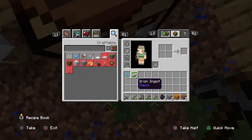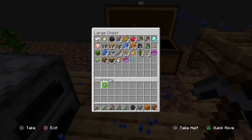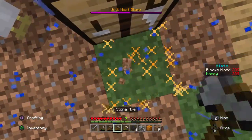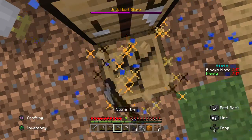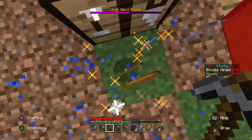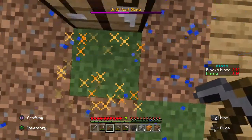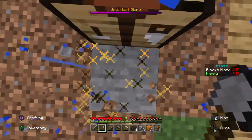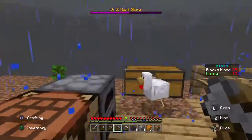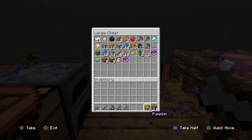Nice — iron ingots! It's always a warm welcome. We've got 11 iron ore, so that's 22 in total if you count the unsmelted. Got lapis — every time you get lapis, coal is not that important. I recommend using it.